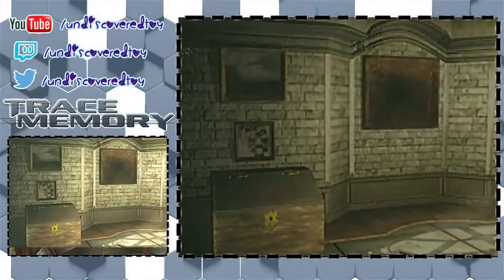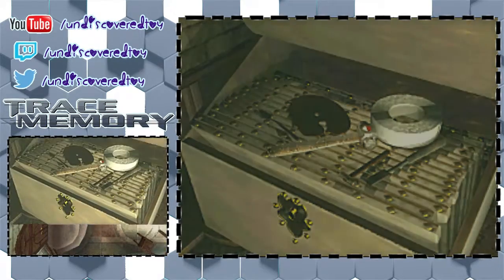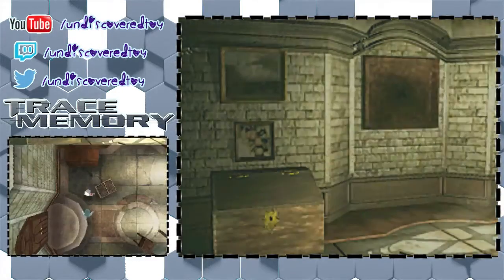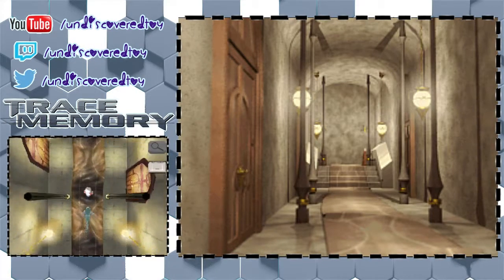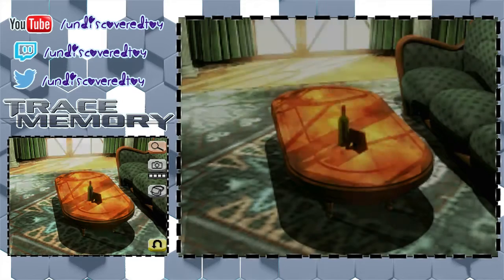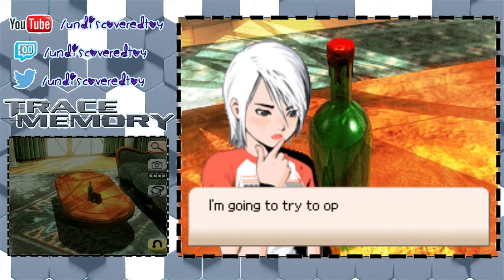The next part is something I totally just forgot about. Before this, I looked at the bottom, which I did do in mine. And then I grabbed the hammer, but I didn't properly use it — in fact, I don't think I used it at all. So here I am re-grabbing the hammer. We're going to go into Henry and Mary's room and break open the bottle, because there's something in the bottle. Oh, I forgot to do this. Sorry.